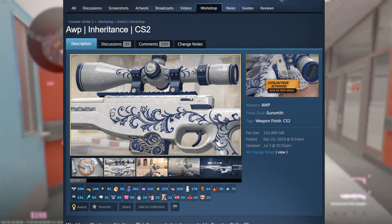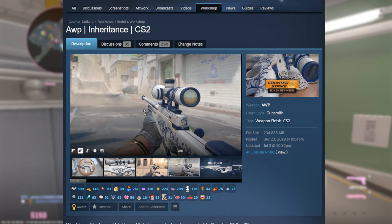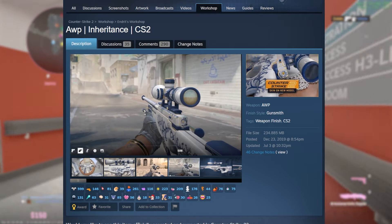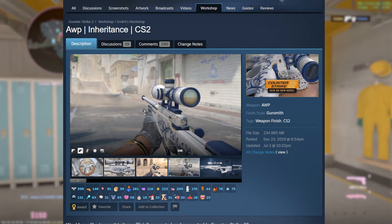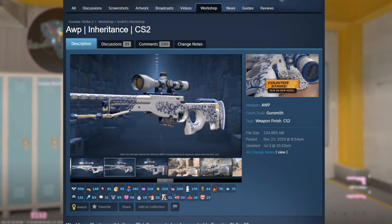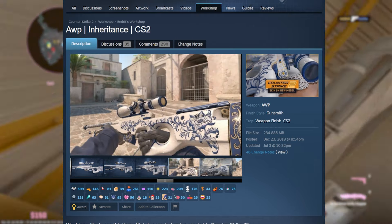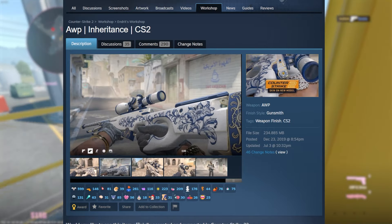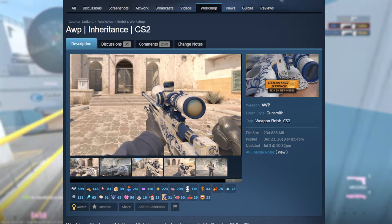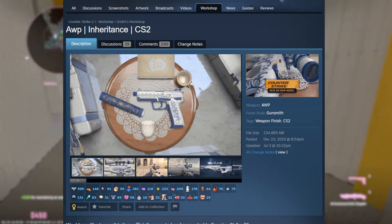Last but not least, the AWP Inheritance is my absolute favorite. I almost wish this was added instead of the AK because it looks so elegant, and I love how the scope is actually cloudy — it makes it fit in with the collection so much more and I didn't even know that was possible. If any skins from this video were to be added, I would want it to be either this one or the HE Grenade skin. I personally love the Inheritance collection — it's one where you either love it or hate it. Let me know your opinions in the comments below.